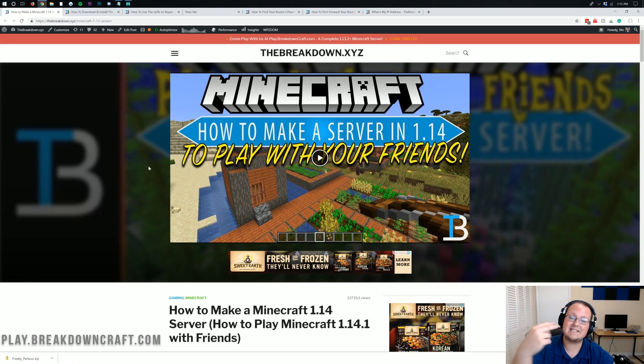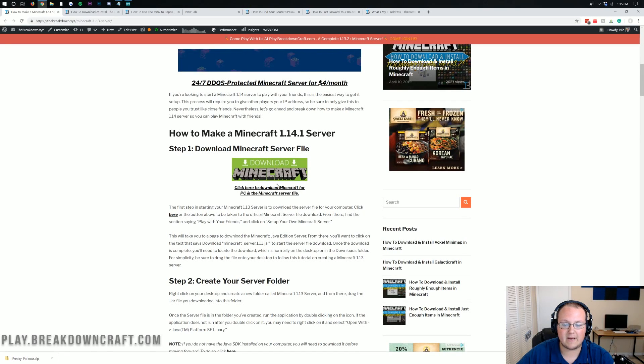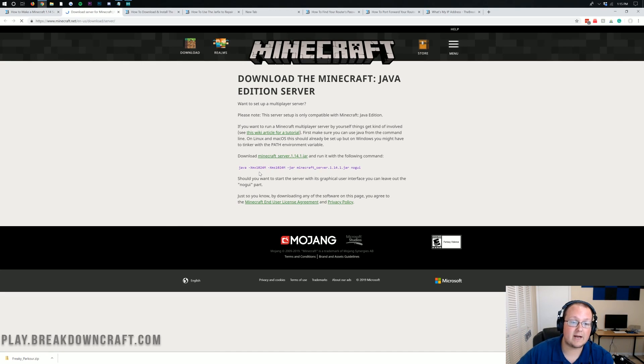First and foremost, you want to go to this link — it's the second link down below. Everything up in the tab bar is linked down below. Come down to where it says Download Minecraft. This is going to take us to Minecraft.net, Mojang's official website, where you can download the Minecraft server file. You'll see Minecraft 1.14.1.jar — click on that and it will download. This is a server.jar downloaded directly from Mojang's official website, so we are safe to keep it.